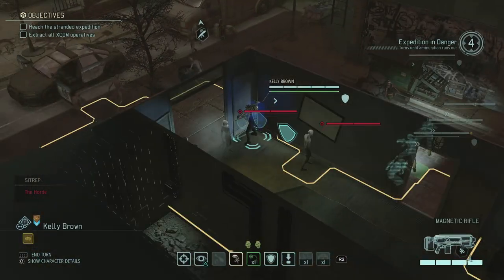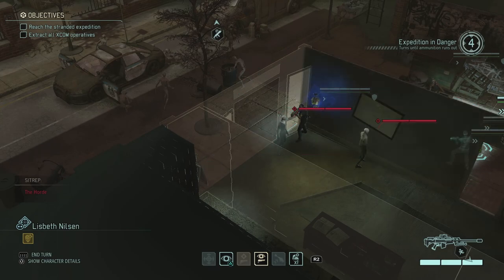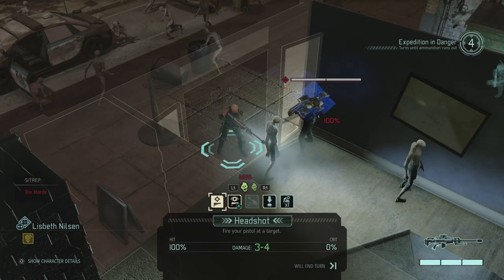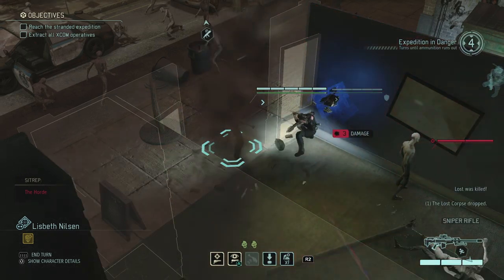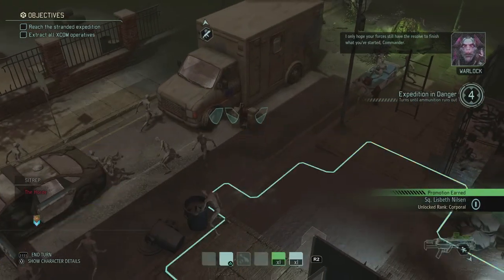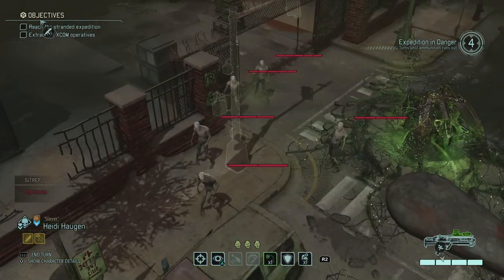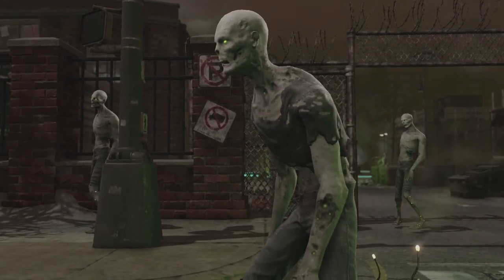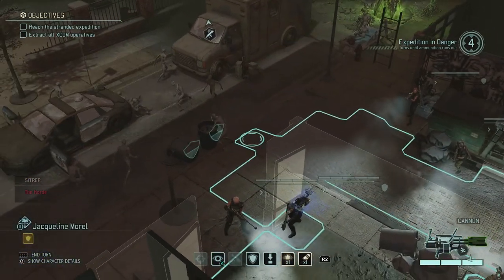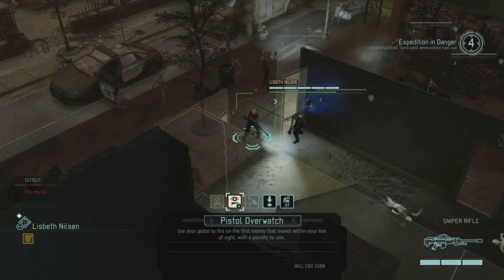I put Kelly right in between those two lost, and since they both only have two health I can use Lisbeth's pistol to double-shot them. Pistol headshot — three to four damage — blammo one and blammo two, just simple executions. We don't need to make this any more difficult than it already is. Lisbeth moves right into a bunch of lost, and I can see the chosen in the background. We're only one block away so I'll put Jacqueline over here.